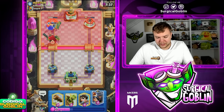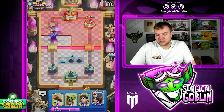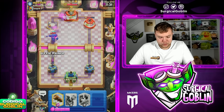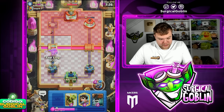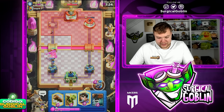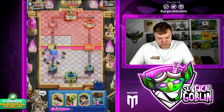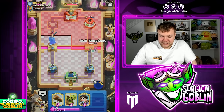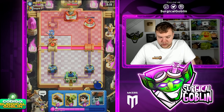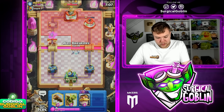He spent nine elixir on the push and then afterwards he also went with the arrows, which is quite a lot of elixir. So actually the left side tower is already gonna go down thanks to the counter push we had there. Now we can just go little prince — if he goes for ability, let's see. Okay, looks like he does. I'm actually gonna pop ability here just to afterwards be able to push a little bit, or if he ignores it that's gonna be a lot of damage. I think the right play here is to go wall breakers.